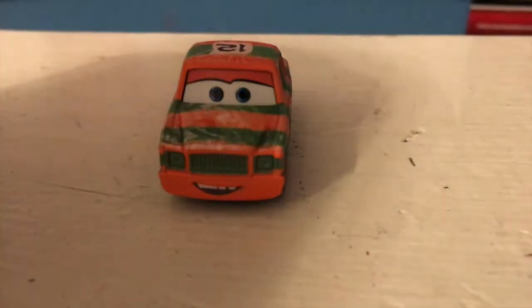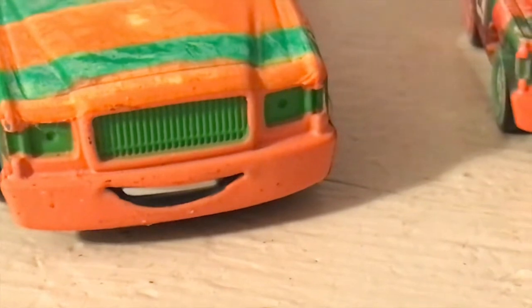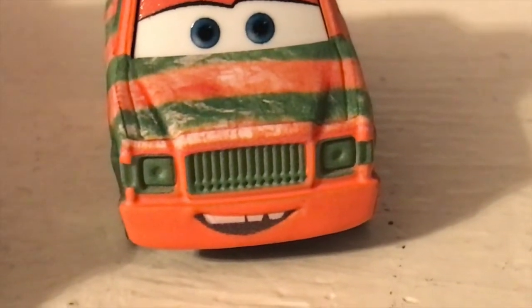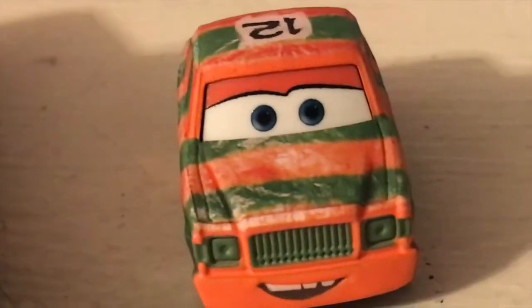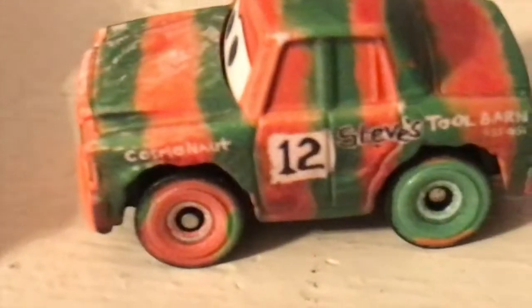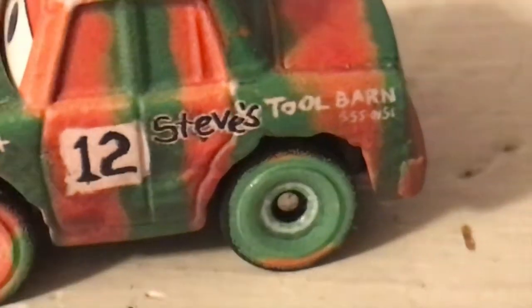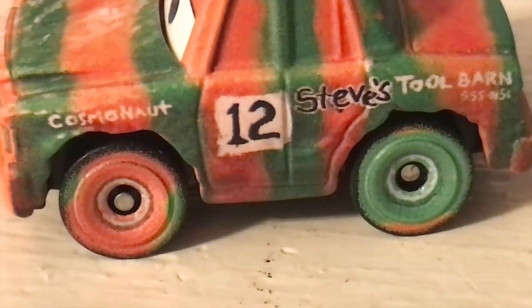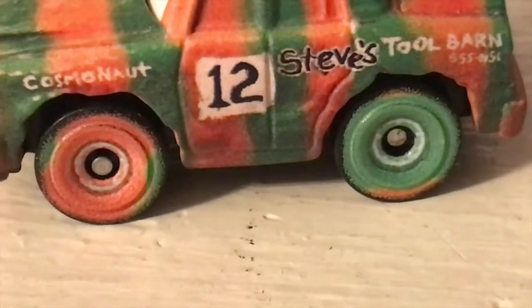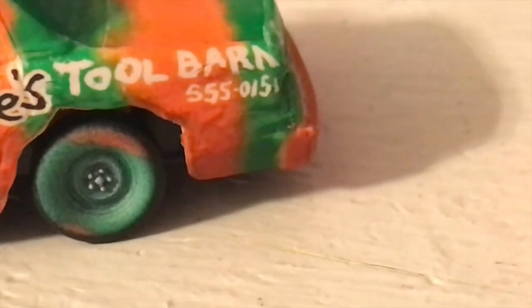Moving on to High Impact — here she is, looking pretty happy, pretty similar to her 1:55 scale diecast, although missing a few teeth unlike the normal diecast. I believe the missing teeth is actually more accurate, and the 1:55 scale one is missing it too. Got the grille up front, of course, with the orange and green stripes — the green is definitely much darker here on the mini than on the normal release. You can see the sort of white design all over the hood, number 12 written up top, number 12 on the side alongside some logos for Cosmonaut and Steve's Tool Barn, alongside a fake phone number with the 555 prefix, meaning you can't actually call it.